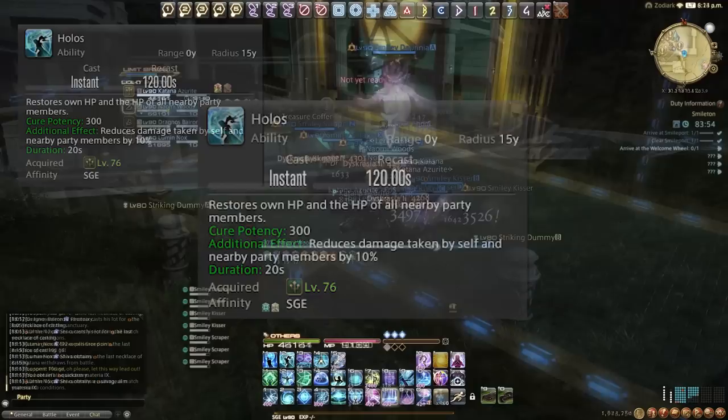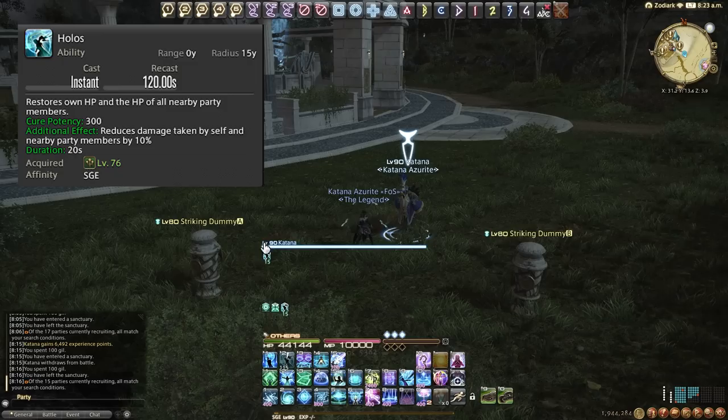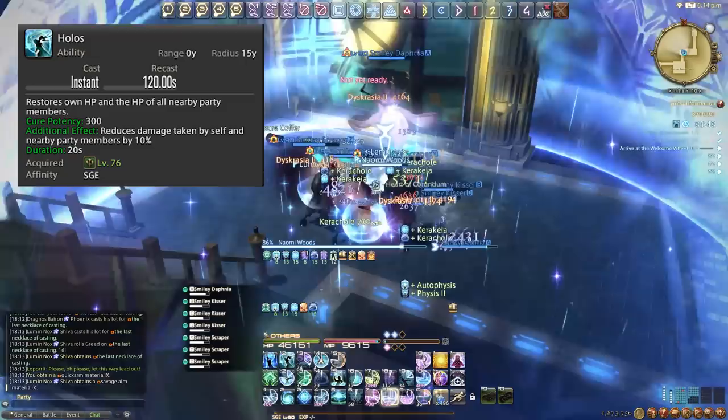We then have Holos, on a 120 second cooldown. It creates an AoE that restores HP of yourself and all nearby party members for 300 ki potency, and reduces all damage taken by yourself and nearby party members by 10% for 20 seconds. This is incredibly good for raid-wides and for your tank individually.